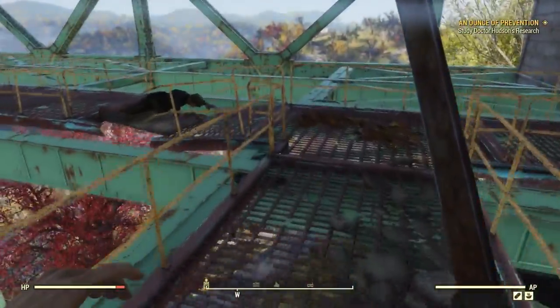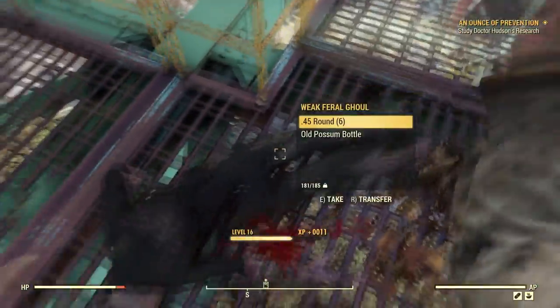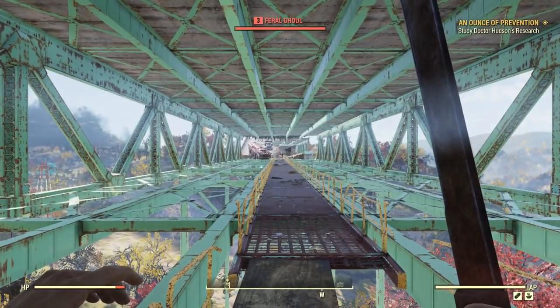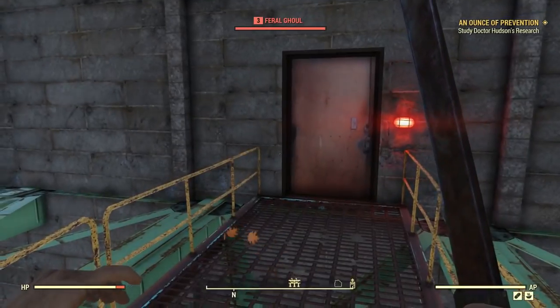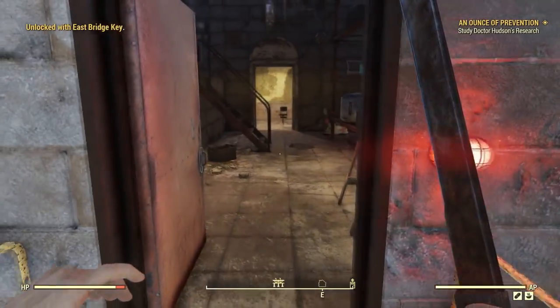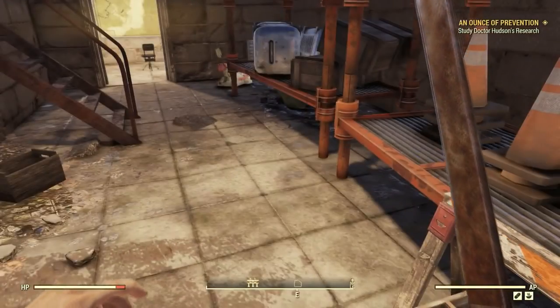We'll go in that door and see what's in it. He's actually crawling. So this bridge — we took basically an entire episode to clear out the bridge, and then everything that we cleared out is back. Let us use our key to unlock this door and see what's inside of this place, because it's fun exploring.